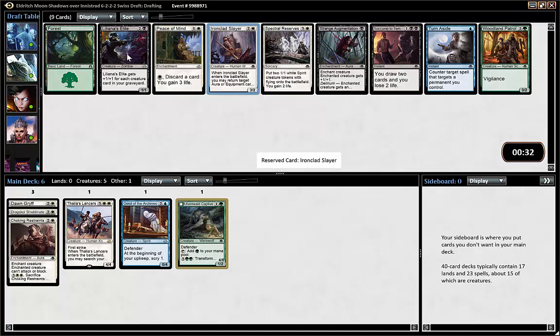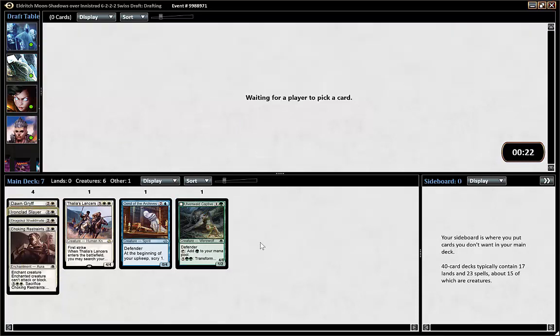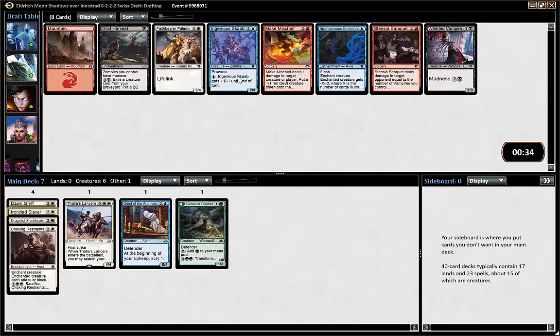Ironclad Slayer goes great with the Choking Restraints — if you don't know it already, it's a combo getting back the enchantments from the graveyard. It also works well with, for example, Boon of Emrakul.